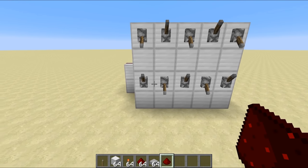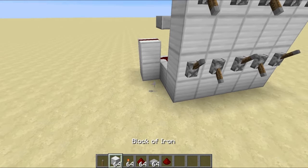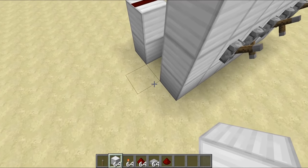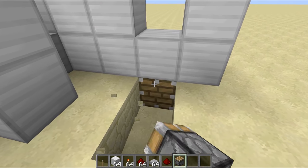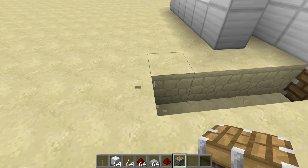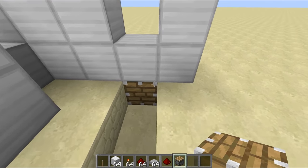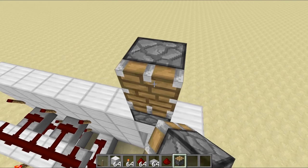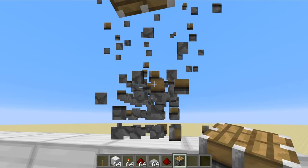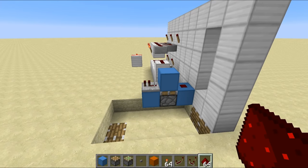Let's move on to building something just a tiny bit more complex: the color combination lock. Way back in the early days of my YouTube channel I used to build pretty much 100% color combination locks — every week a new design. Eventually people got a little bit bored of them, so I haven't done one for a while, but hopefully I still remember how to do them.